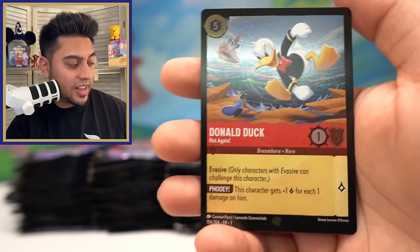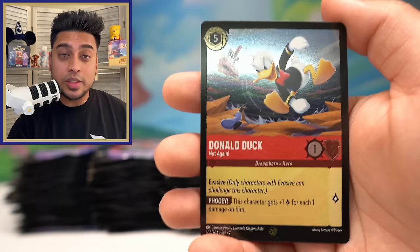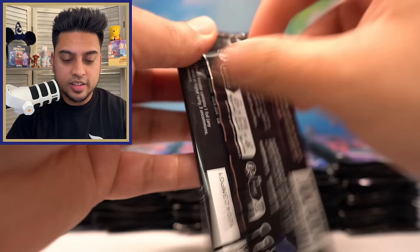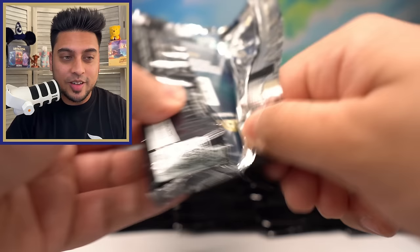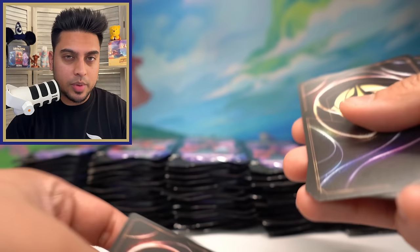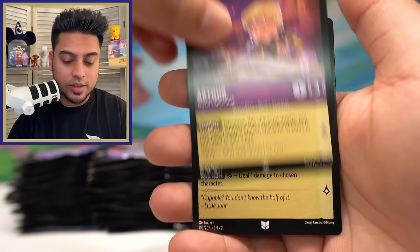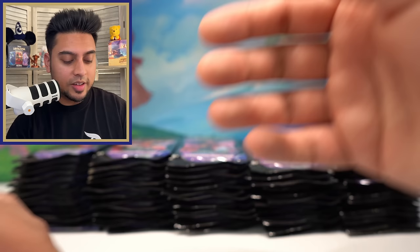These two legendary foils — I don't think we have either — so we are making some good progress in our foil master set collection. Super happy about that! I can't remember — I think that was our fifth legendary of the day, and two of them are foils. We're doing very well with the legendary pulls today, especially the foils. Arthur, Robin Hood — tossing cards everywhere — they've done really good stuff with Robin Hood.